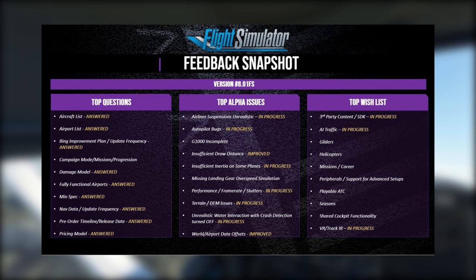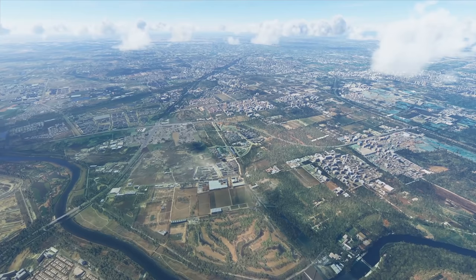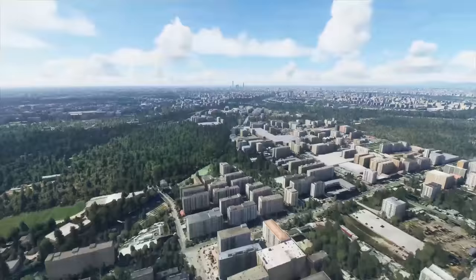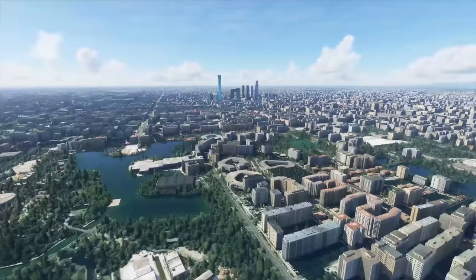The big improvement plan is now marked as answered, and we know Microsoft will be releasing at least two new world updates over the coming months. Moving on to the top alpha issues: airliner suspension is marked as unrealistic and is being addressed, as are the autopilot bugs. The autopilot bugs are fairly numerous and affect different airplanes in different ways — there are known issues with the autopilot for the Airbus A320, for example.